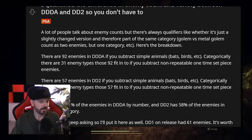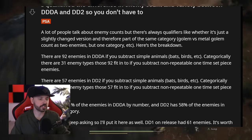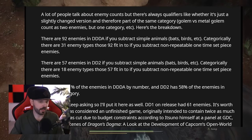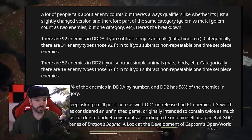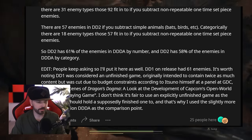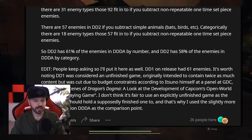A lot of people talk about enemy counts, but there are qualifiers — like whether it's just a slightly changed version and part of the same category. For example, Golem versus Metal Golem counts as two enemies but one category. The breakdown: there are 92 enemies in Dragon's Dogma Dark Arisen, with 31 enemy types categorically. For Dragon's Dogma 2, there are 57 enemies with only 18 enemy types — significantly less variety.